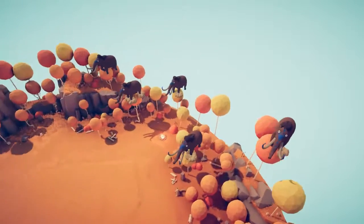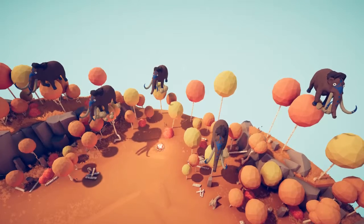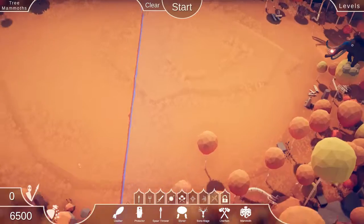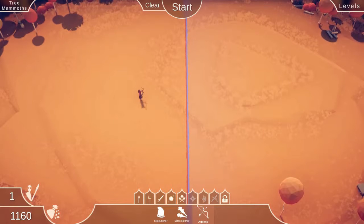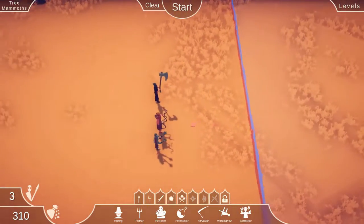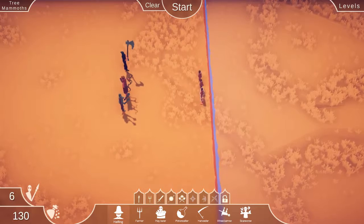Why do we always have problems with things in trees? I have enough for Artemis so I'm going to do Artemis — she'll just wreck the mammoth. And then an Executioner over there, and a Mace dude right there. Just to finish it off, some sacrificial halflings.